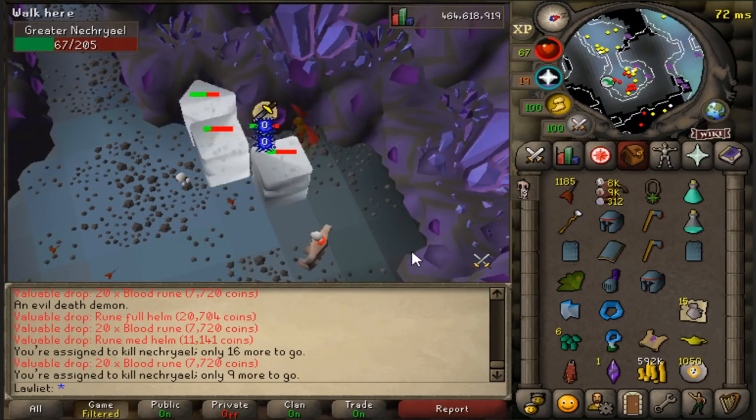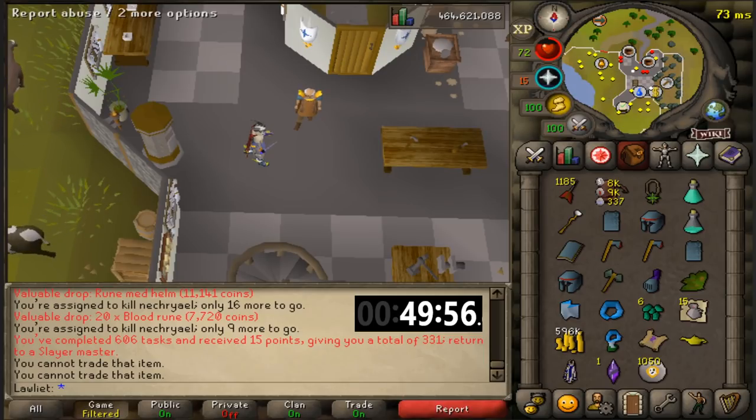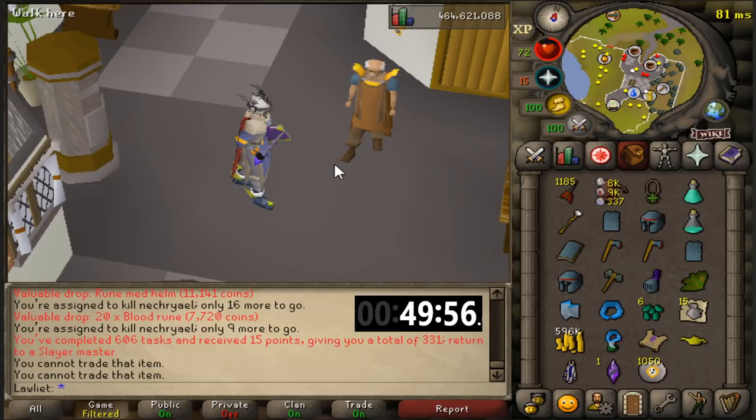That's pretty much it for our one task of Necrials. We managed to finish 250 kills in just under 50 minutes, which is very nice — a lot faster than I thought it would be, likely thanks to the damage boosting gear.